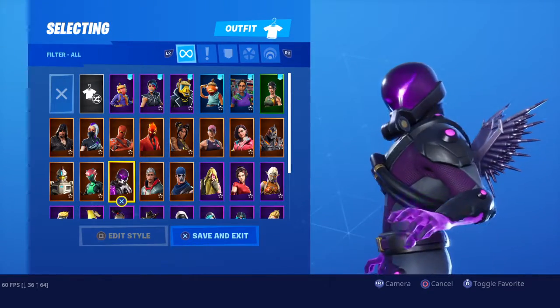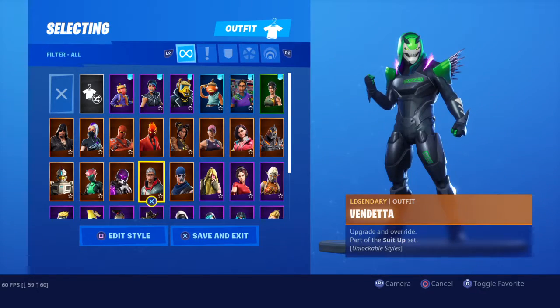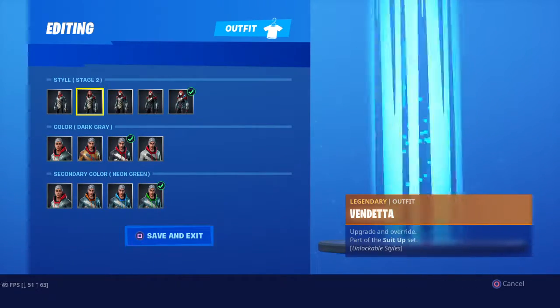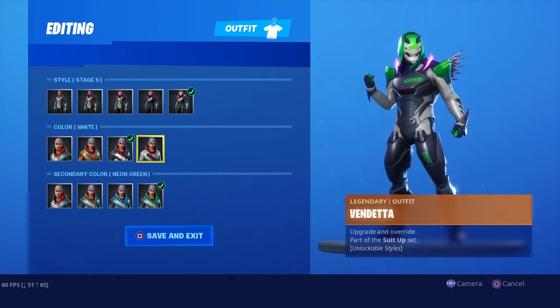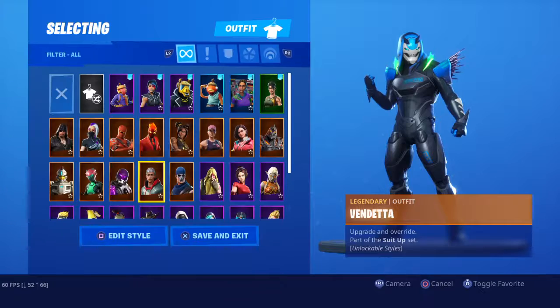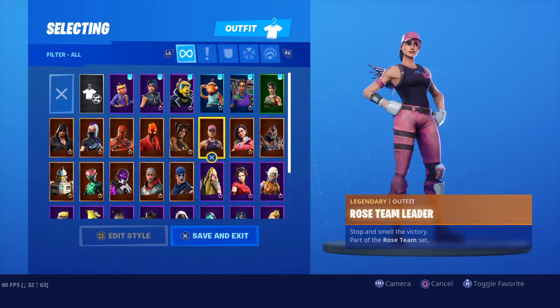Tempest — Item Shop skin, I got this on my birthday because I really liked it. Still kinda like it. Vendetta — it's an okay Tier 100, I don't love it. Warpaint — another Save the World skin, which comes right at the same time you get Rose Team Leader.